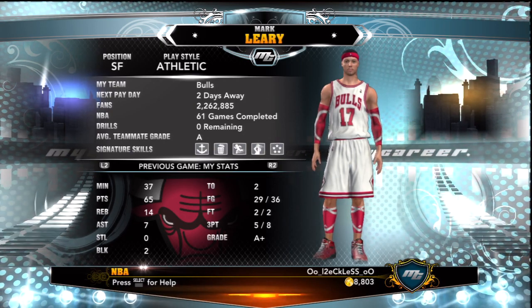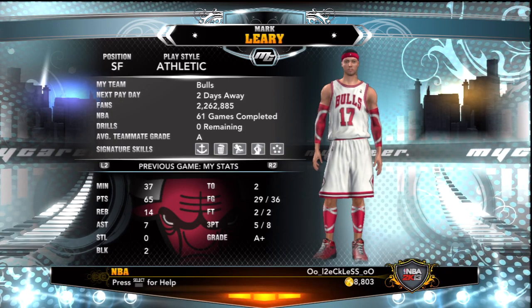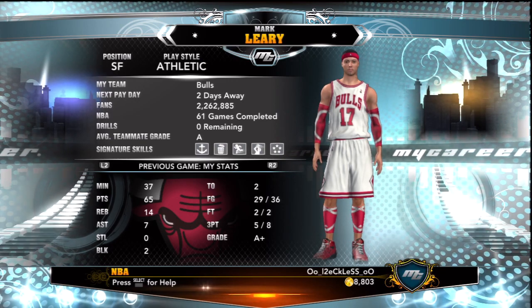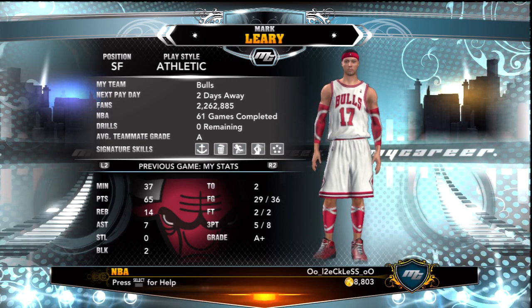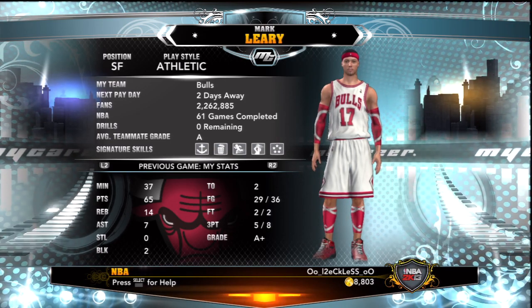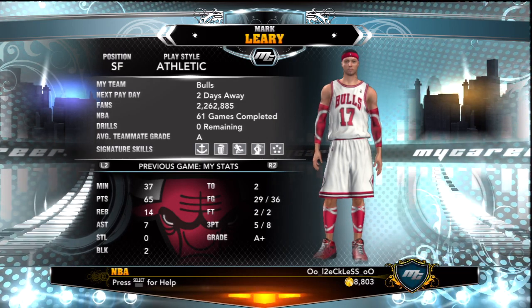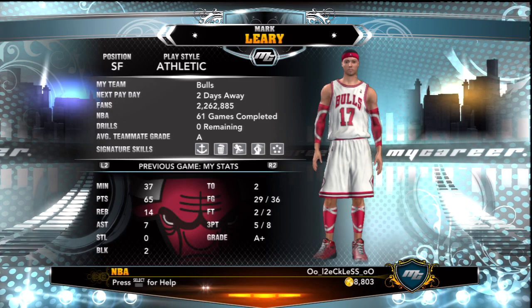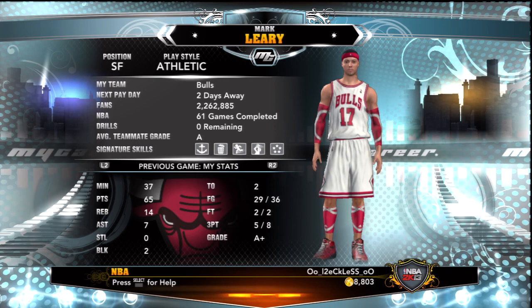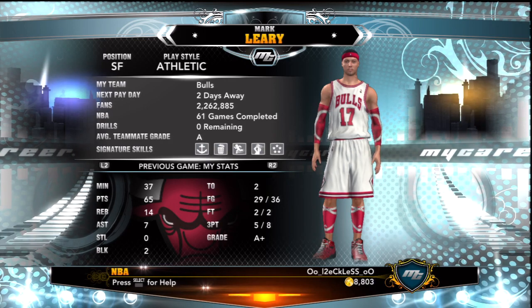I'm so used to making point guards in my career. I created my small forward and he's up to a 99 overall, but I'm still having the problem of losing because I play on Hall of Fame. I run plays on offense, I cover my man on defense, I stick him all the time, but we're still losing and we have a pretty decent team. I don't know if I'm doing something wrong, if my signature skills mean anything. Maybe you guys can help me out with that.